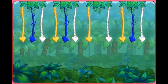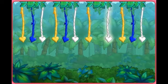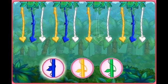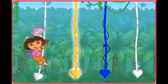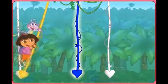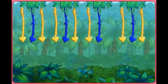Great job! Here's the next pattern: yellow, blue, white, yellow, blue, white, yellow, white. What color's missing? Click on the colored vine that's missing from the pattern. Way to go! Azul — a blue vine. It's time to swing! Click each vine to help us swing across. We did it! Nice work!